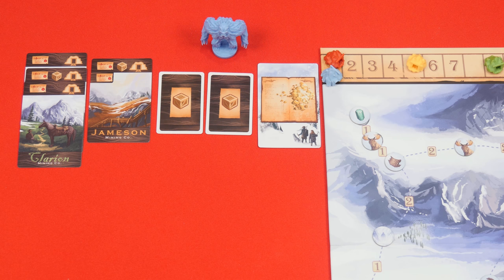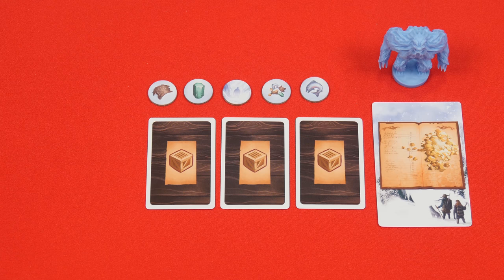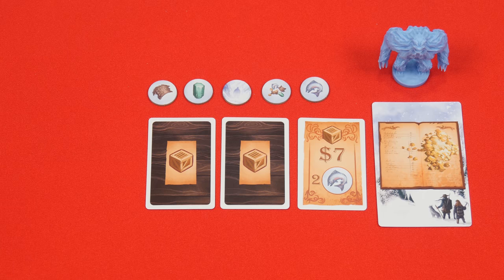Either way the final step of the active player's turn is to now pass the snow beast figure to the player on their left making it their turn to complete the four steps. Aside from the four steps of a turn, any player at any time even if they're not the active player may perform free actions. The first type of free action is known as completing an order. With this you'll discard the number and type of hunt tokens as shown on an order card in your hand that will then allow you to collect the indicated amount of money.